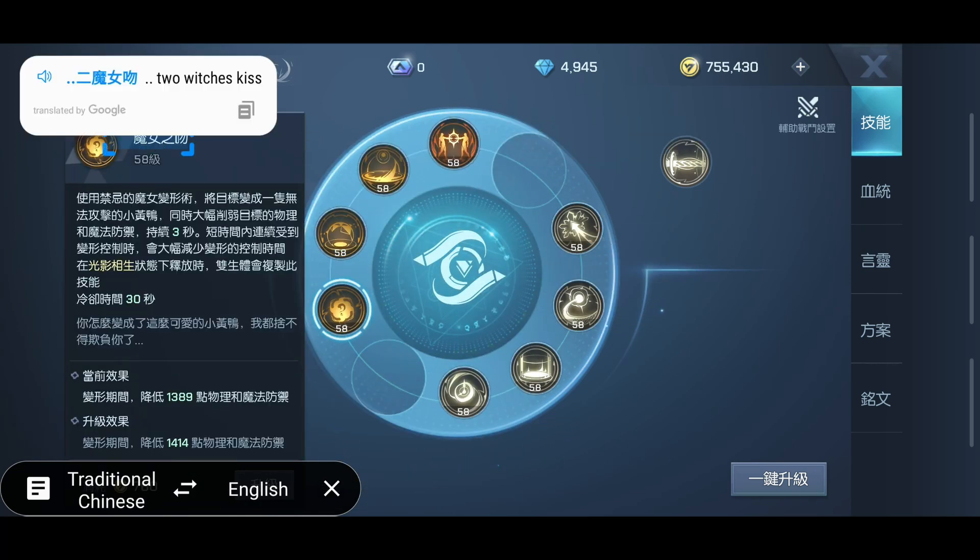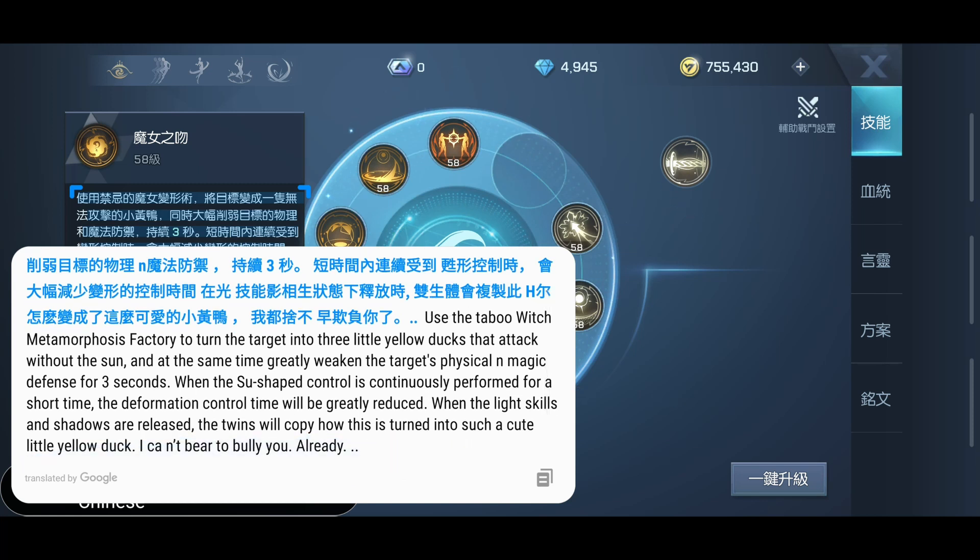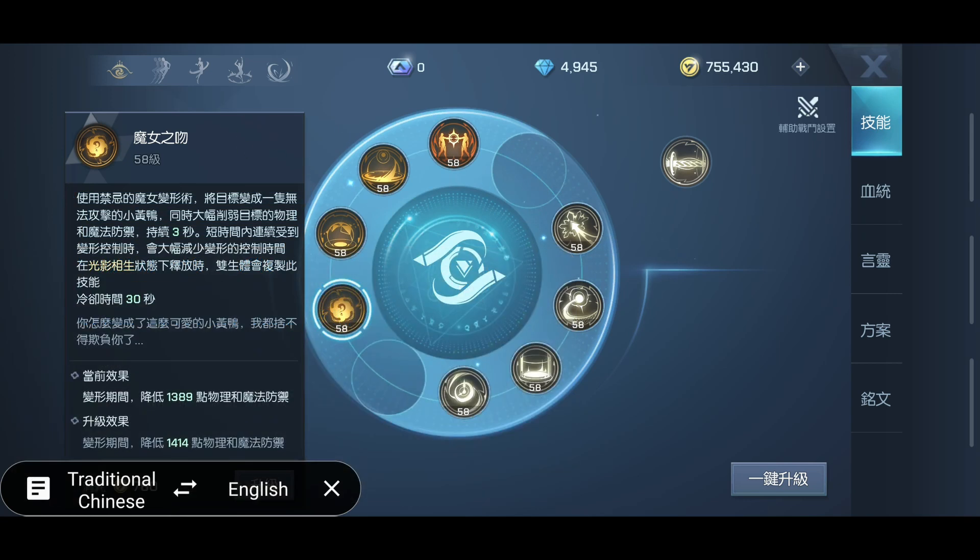Moving on to the next page, the Two Witches Kiss — not sure if that translation is correct either, but I like the sound of it. It uses some taboo witch metamorphosis to turn the target into little yellow ducks, and at the same time greatly weakens the target's physical and magical defense for three seconds. When the control is continuously performed for a short time, the duration will be reduced, so you can't just spam it. That's basically your sheep polymorph ability.